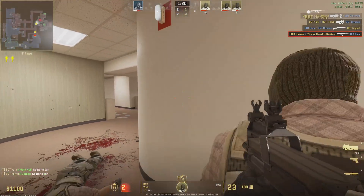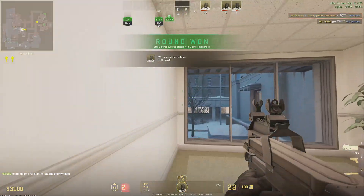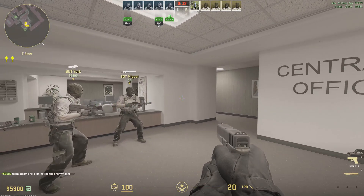Hey everyone, this is Tim from Your Sixth Game, and today in this video I'm going to show you how to add a center dot to your crosshairs in Counter-Strike 2. This is actually quite useful because you can see a little bit more of something to aim at and you're easily able to track it.